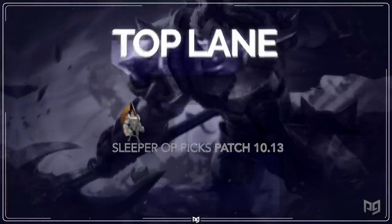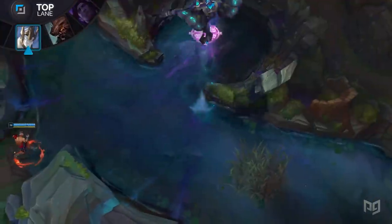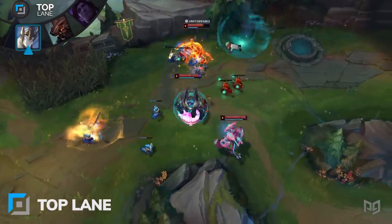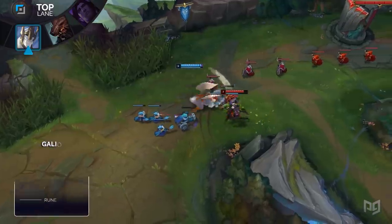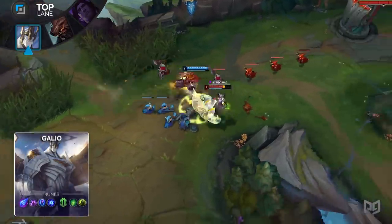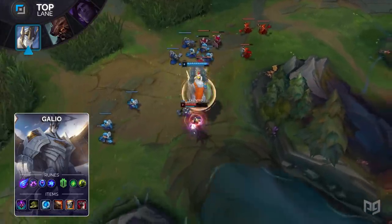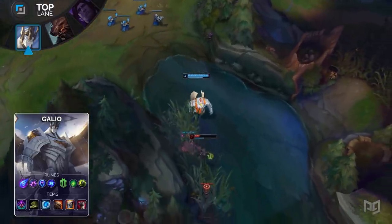Beginning with the top lane, we've actually got a throwback build — Tank Galio is making a comeback. This is definitely a build players aren't really used to seeing anymore. Instead, Galio is someone that we typically expect to build a ton of AP nowadays. While squishier, AP Galio has proven to be extremely effective, and it's been a while since we saw players build him as a tank. However, with all the hype around Nimbus Cloak and how well it synergizes with him, it seems like players overlooked this build.